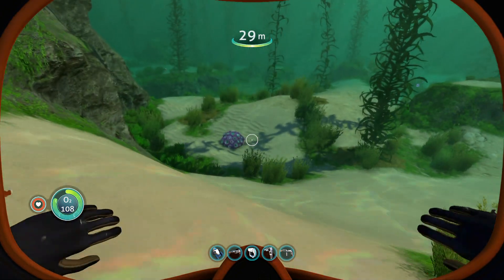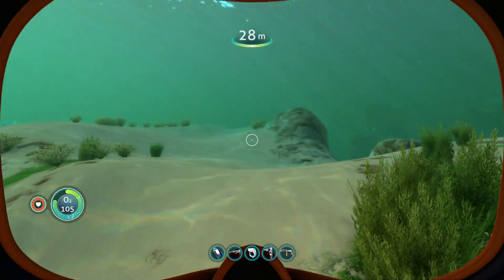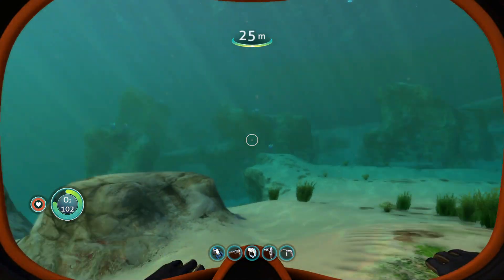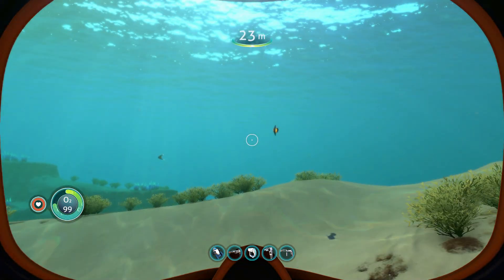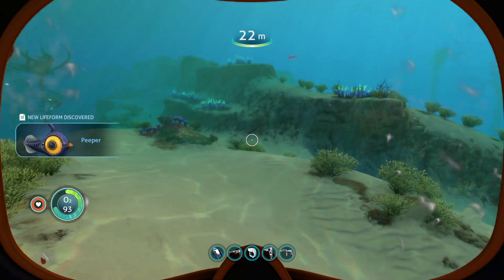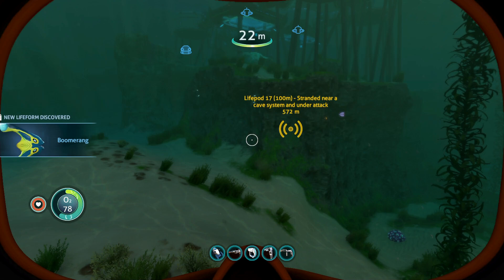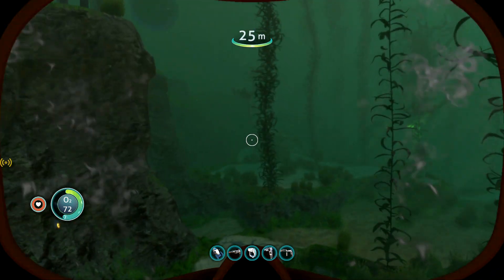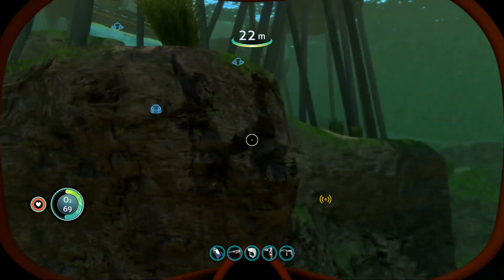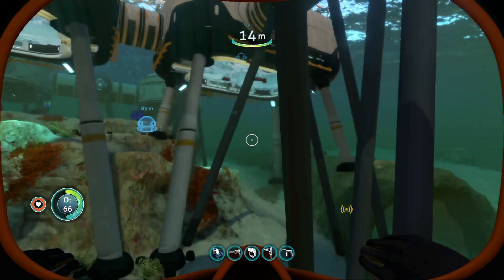Got a lot of hatches that are mostly just for windows, because I can just jump down through the moon pool. There's my second moon pool and the second Seamoth with its customization station. Love it — you can see them right there, you can see how they are. It's nice.